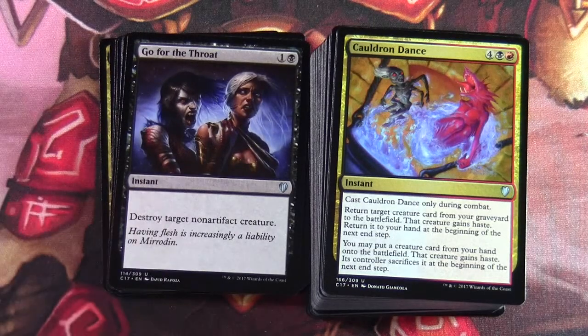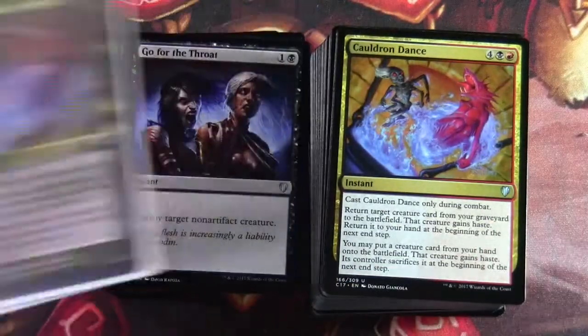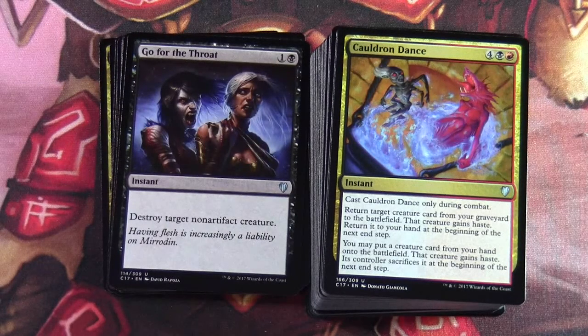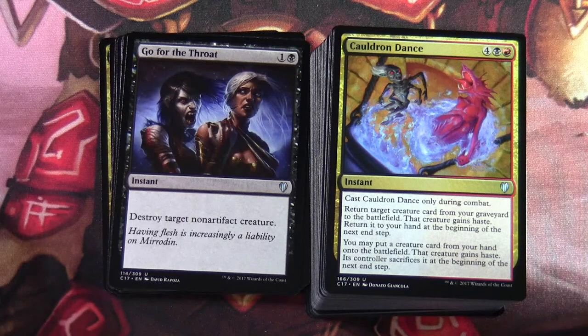There's an interesting side point here about the artwork. So this is the original Cauldron Dance — interesting to see it in this deck. With Cauldron Dance, it's a four black-red instant cast only during combat. Return target creature card from your graveyard to the battlefield — if that creature gains haste, its controller sacrifices it at the beginning of the next end step. You may also put a creature card from your hand onto the battlefield with haste, and its controller sacrifices it at the beginning of the next end step.